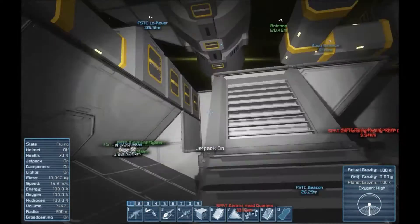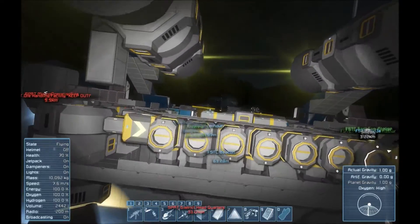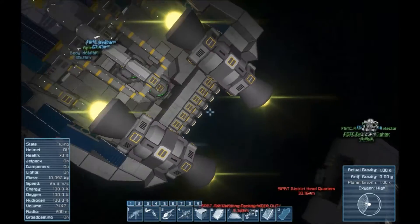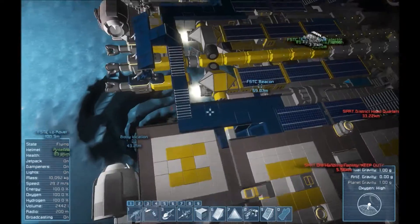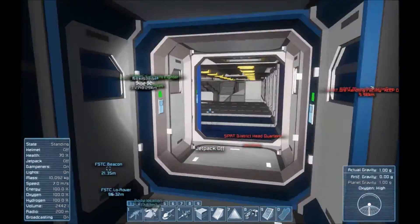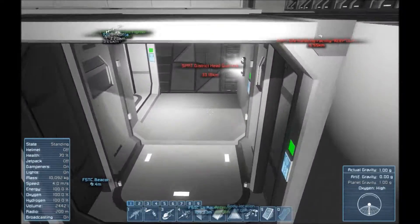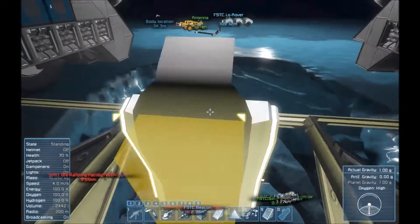I haven't got any solid plans for the rear end of the ship yet — leave some advice in the comments if you think you have any good ideas. I'll do a quick float around so you can see how it moves. As I said, I got rid of the bridge from the previous video because I basically needed more room for pistons to make the drill go further.